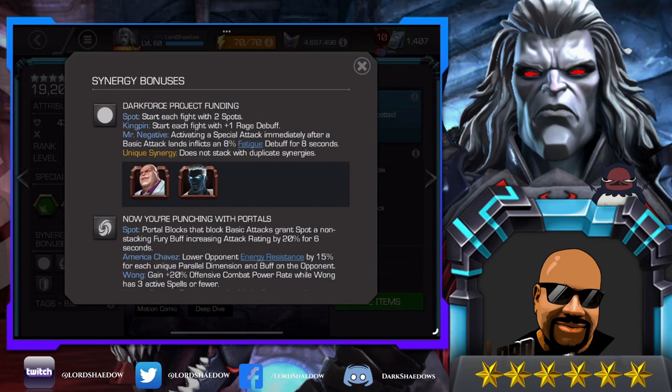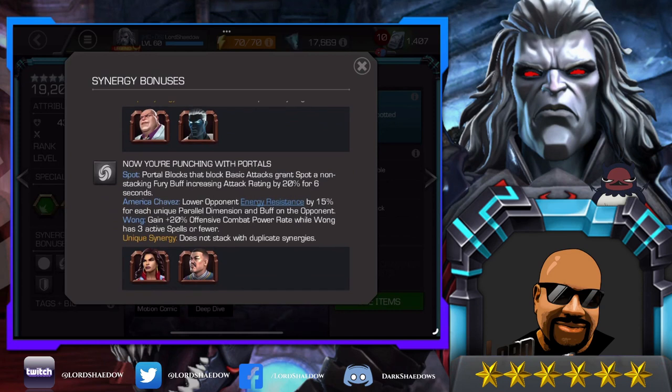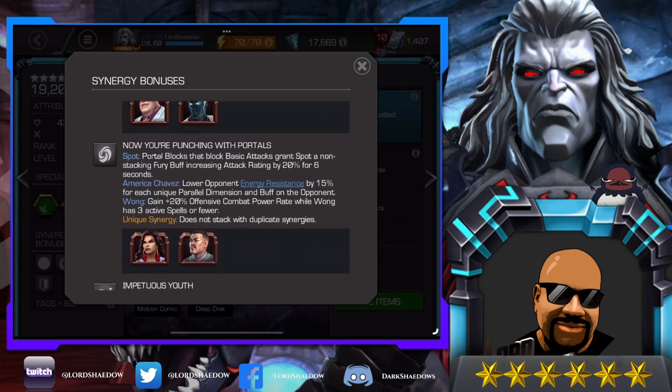He's got this first synergy — Dark Force Project Funding — he'll start each fight with two spots, which is nice. I don't know if it'd be worth bringing along a synergy, but look at who he has the synergy with: it's Kingpin and Mister Negative. They're both good champions, so that wouldn't be an arduous task to bring either of them along.